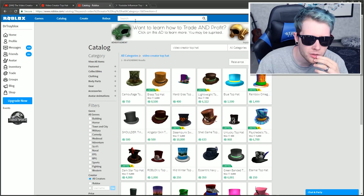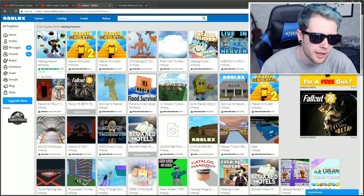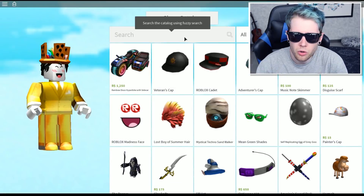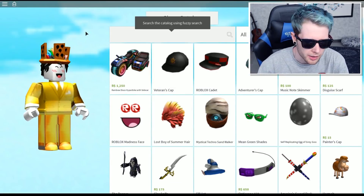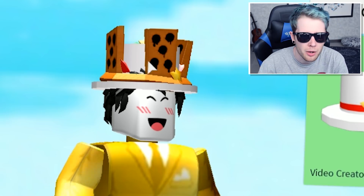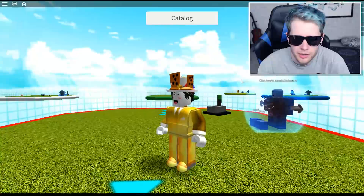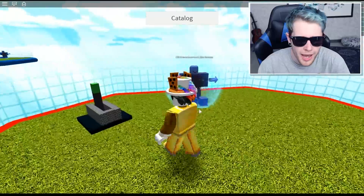I've got an idea — let's go on, I think it's called Catalogue Heaven. Yeah, there we go. Let's see if it's in this catalog. This looks really nice. 'Video Creator' — yes, it's got it, but it's now on top of my skin. How do I take that thing off? So it's in the game because you can search it, but I need to take off my hat.